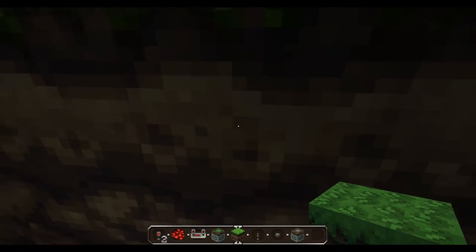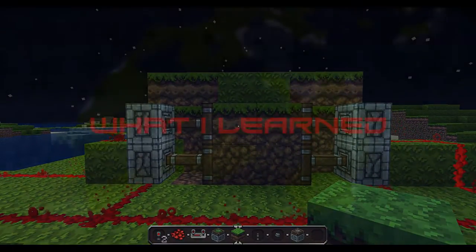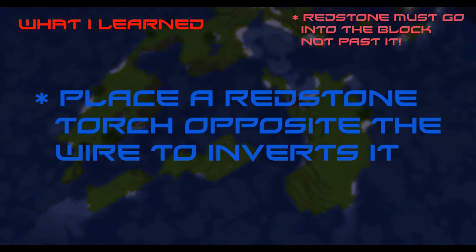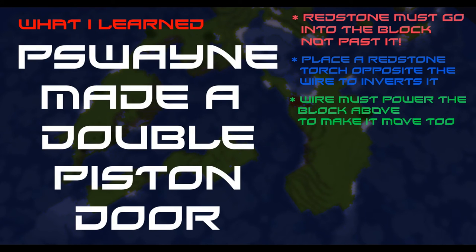Goodbye for now guys! So what did I learn about redstone today? I learned that redstone must go into the block, not past it. I also learned that when you place a redstone torch on the block opposite the wire, it inverts the current. I learned that a block will not power the block above it unless redstone is connected to it. And today I learned to make a double piston door.